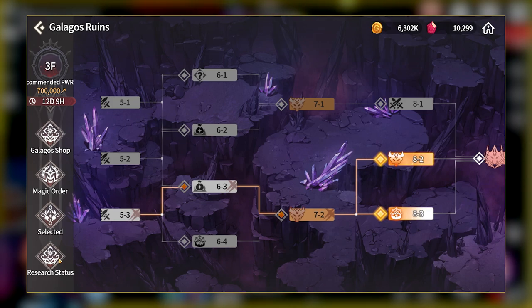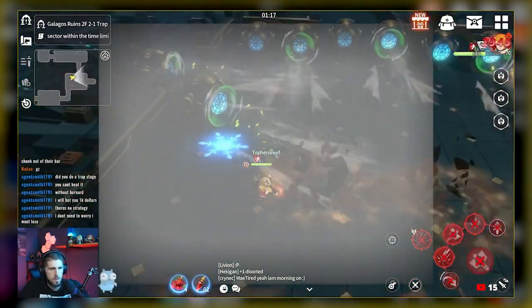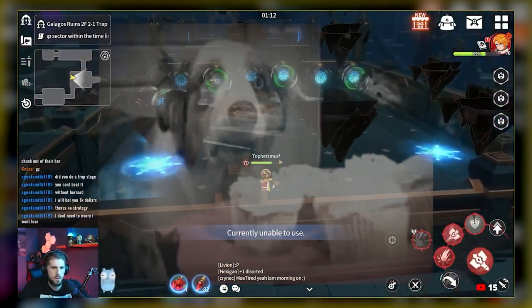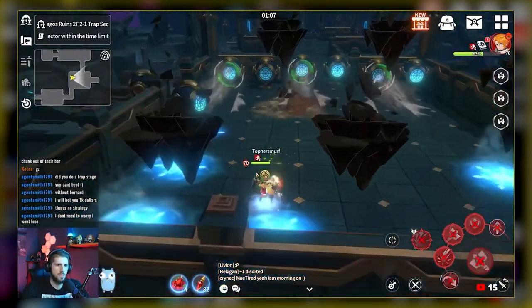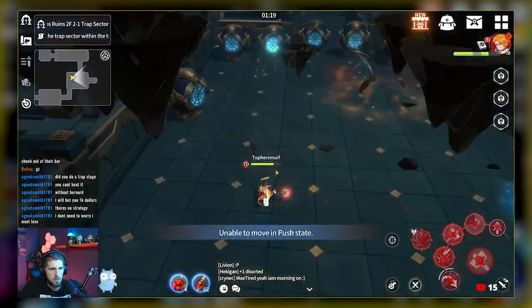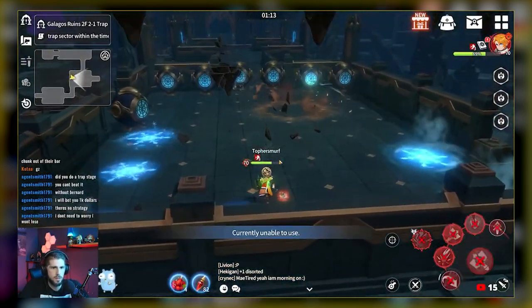The last type of stage is a Trap Stage. These stages are quite unique and they come with a set of Puzzle Challenges. If you plan on doing a Trap Stage, you will need two things: a Bernard or Water Harg, and a serious mental illness. I'm avoiding these stages at all costs because they are not worth losing my sanity over. If you want a challenge, go for it, but I would rather go fight some monsters.